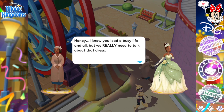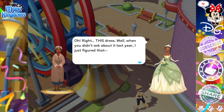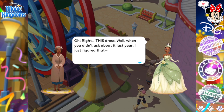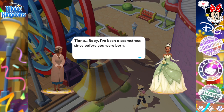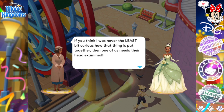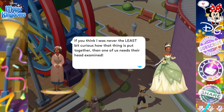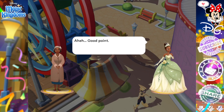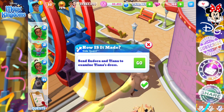Eudora says: 'Honey, I know you lead a busy life, but we really need to talk about that dress.' Tiana says when she didn't ask about it last year she figured it was fine. Eudora responds: 'Tiana, baby, I've been a seamstress since before you were born. If you think I was never the least bit curious how that thing is put together, then one of us needs their head examined.' Send Eudora and Tiana to examine Tiana's dress.